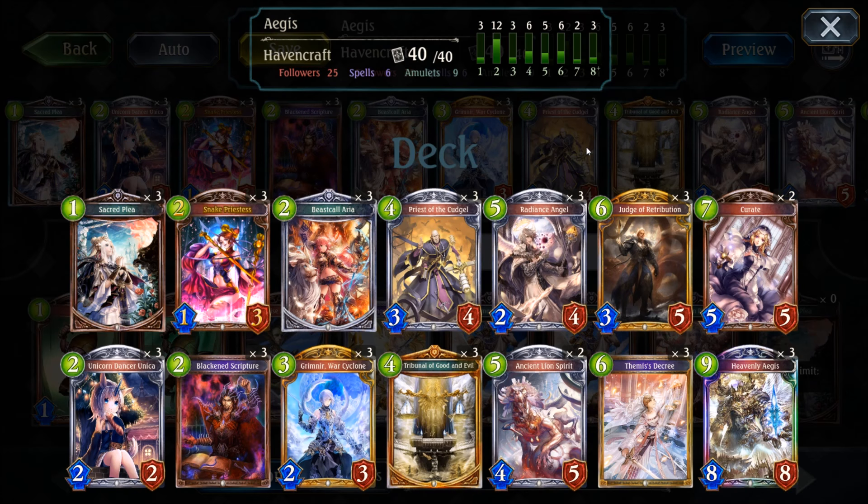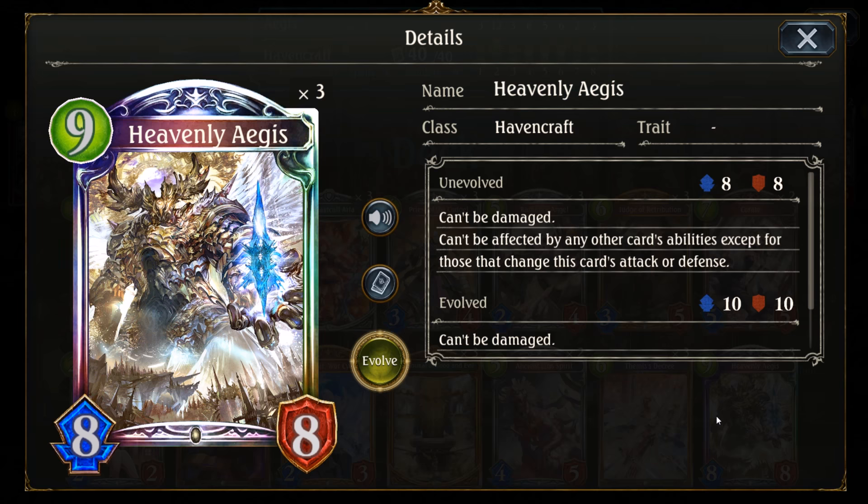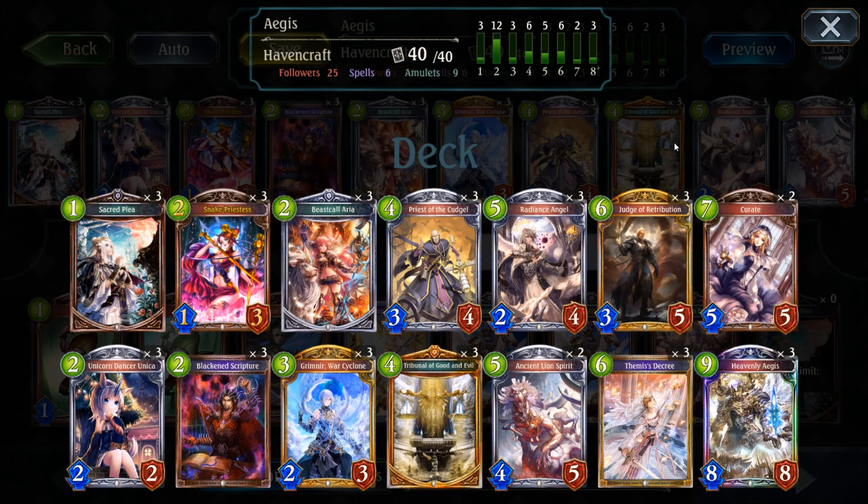Despite some weaknesses, the deck that I'm showing you today is giving me some great results with multiple decent winstreaks already. What we are trying out today is a so-called Aegis deck, built around the new Heavencraft legendary Heavenly Aegis. This one is a 9 playpoint follower with an absolute bonkers effect text: the follower cannot be damaged, plus he cannot be affected by any other card's ability except for those that change the attack or defense. You might call the card the Chuck Norris of Shadowverse, because clearing this guy is nearly impossible and there are rarely any cards in the game that are able to target the card at all. With such a strong finishing move, all you have to do is survive long enough until you can drop it on the board and win in one or two final blows. Luckily Heavencraft is full of little defensive tools, banishing and healing effects, which are all fitting perfectly into your gameplan.